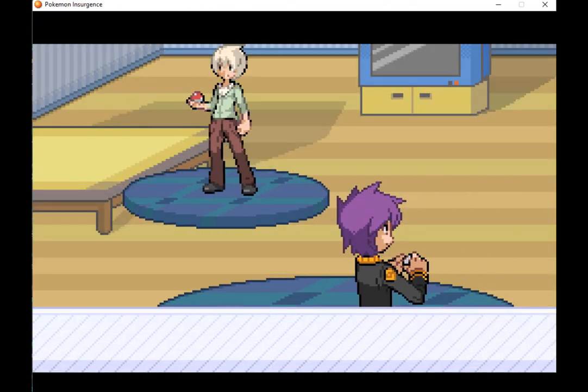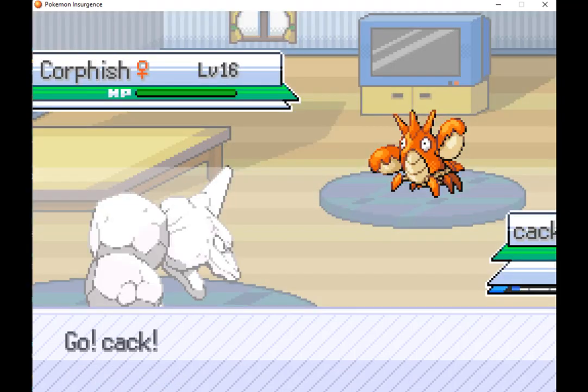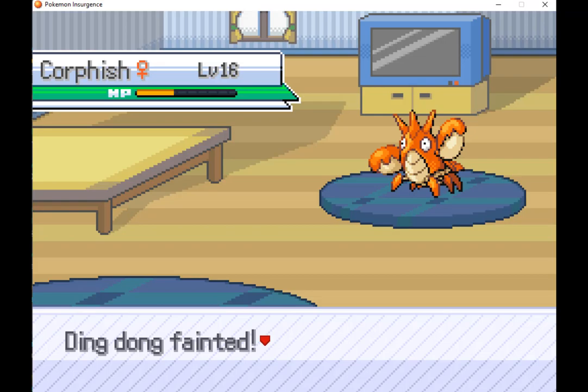Rival Damien and Nora, which you have to fight back to back — at least you do get healed up in between, but it's still a huge challenge. Damien has 3 powerhouses: the lead Corpish has Adaptability and barely anything at this point one-shots it. He also has Deluxe Seal with crazy coverage, hitting almost everything you get for either massive damage or just super-effective damage. Keep in mind you have no good held items by this point and he has Expert Belts and boosting gems. The first run I got absolutely destroyed by him — even the starter Delta Charmeleon is a demon.